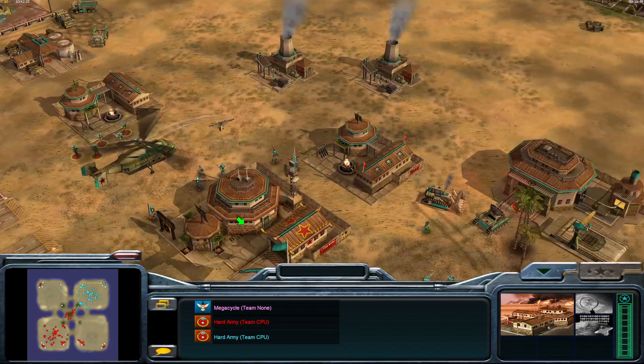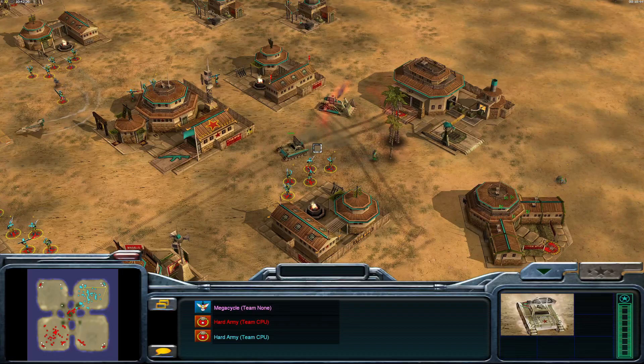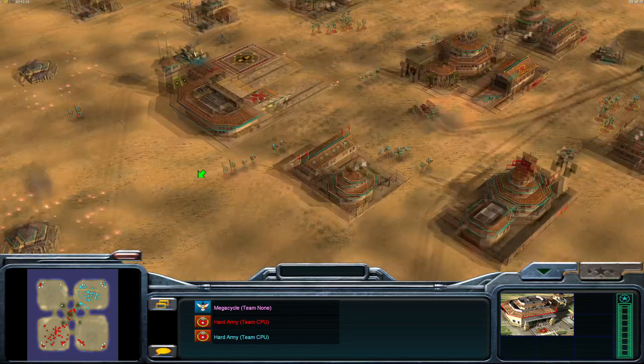Not seeing any real vehicle control here — one ECM Tank, not much else past that. Black Lotus — I'm going to have to keep an eye on her.